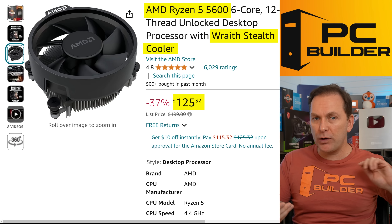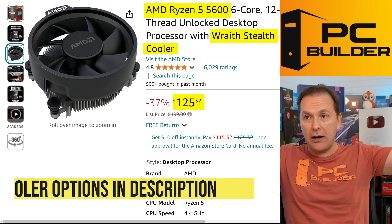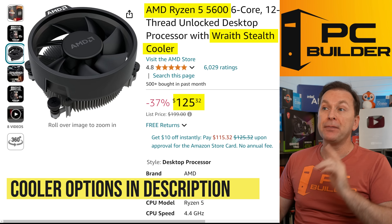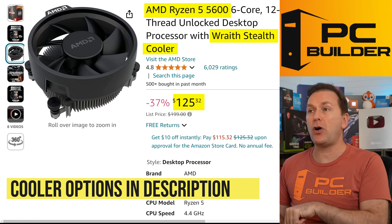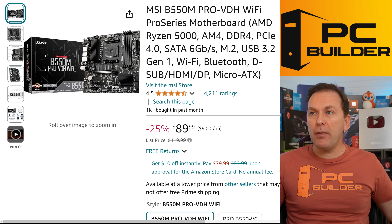If you want, you can spend $20 to get an aftermarket, even RGB, super nice cooler — I'll leave a couple of links in the video description. Remember, we're going to turn on Precision Boost Overdrive on the Ryzen 5600 to basically turn it into a 5600X. For the motherboard, I'm going with a B550 motherboard.